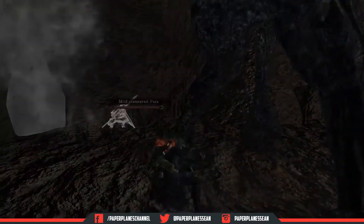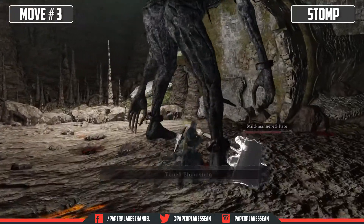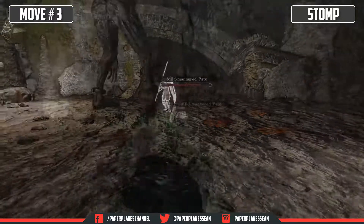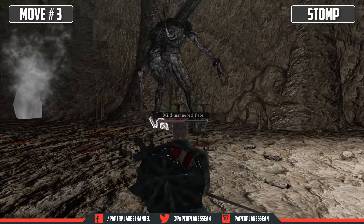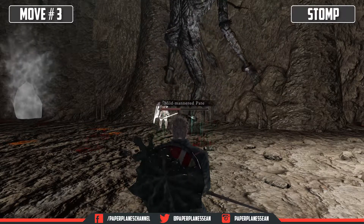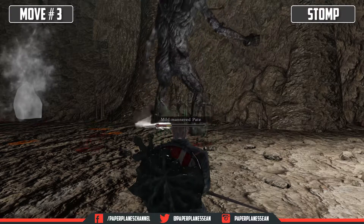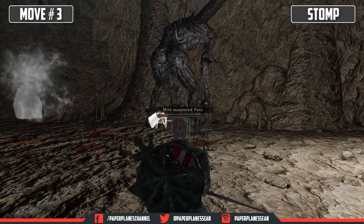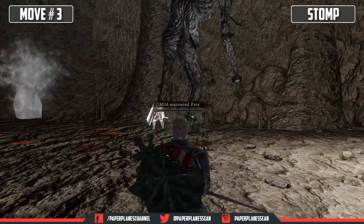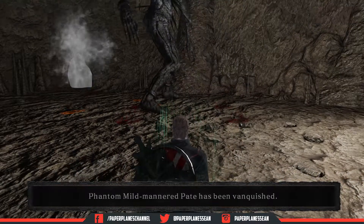The next move is the stomp. The giant will lift its leg and come crashing down, so you have time to roll away. The thing about the stomp is you can attack after it lands, but sometimes the giant does a triple stomp and that can lead to some serious damage, so do it at your own risk. And Mild-Mannered Pate here is doing everything he can to fail miserably — good job Pate, well done buddy.